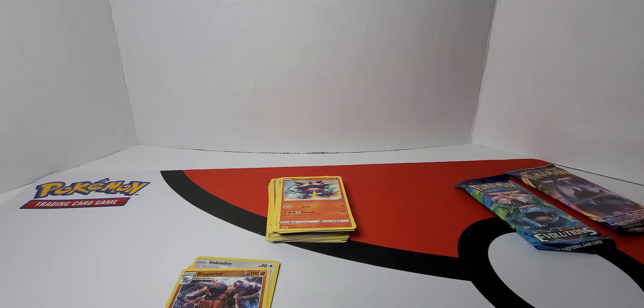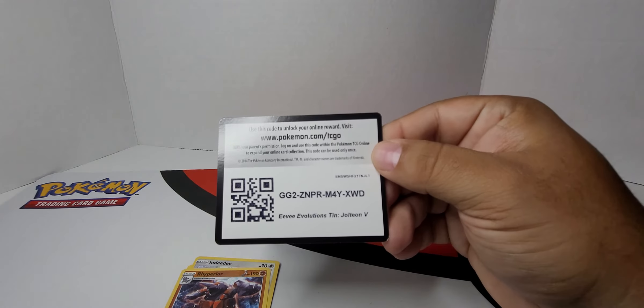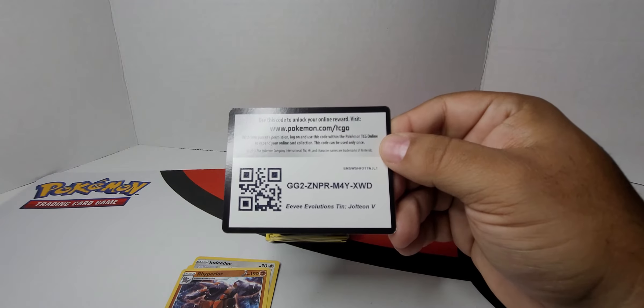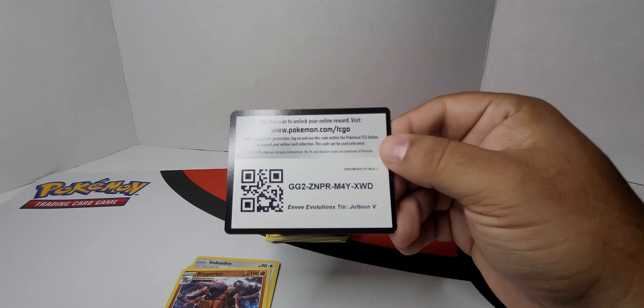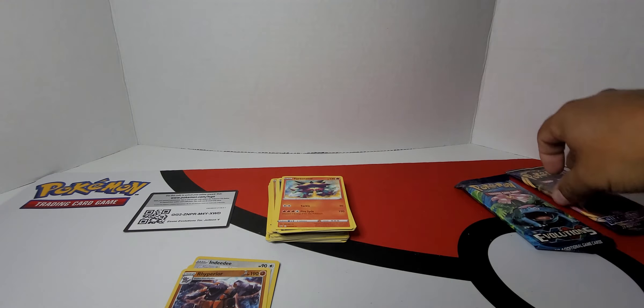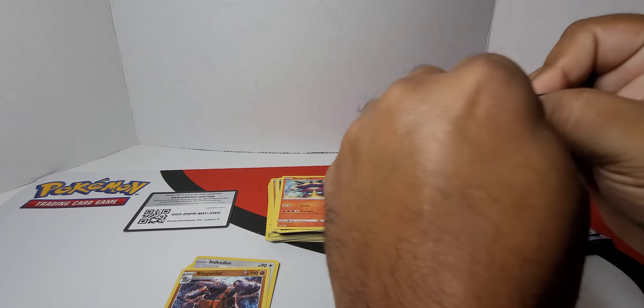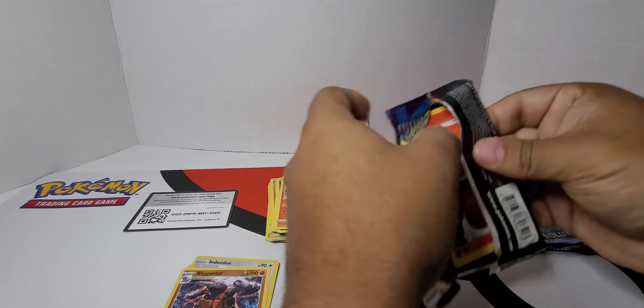And here is the Evolving Skies Jolteon V10 code card. Evolving Skies Jolteon V10 — that's what I meant. He's like, Evolutions, Evolutions, Evolutions. All I want is Evolutions.